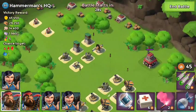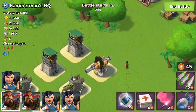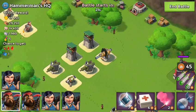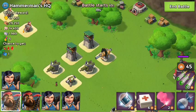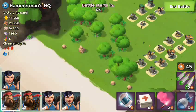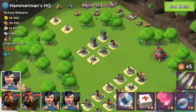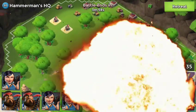One of the things we need to do is take out the Boom Cannon and the Sniper Towers right there. So first thing we're going to do is let our girls out first. Well actually let's go ahead and take these out real quick.